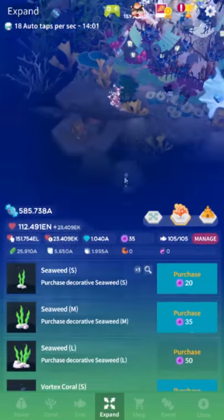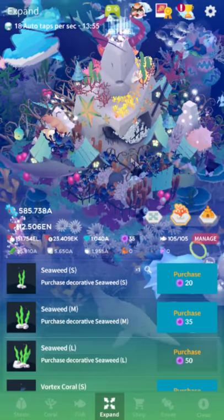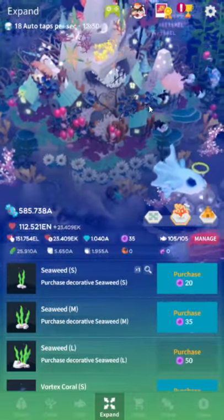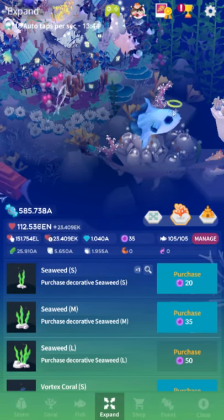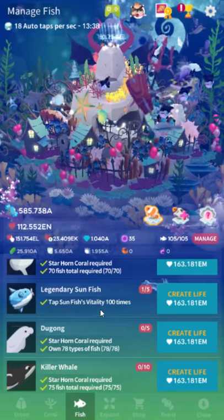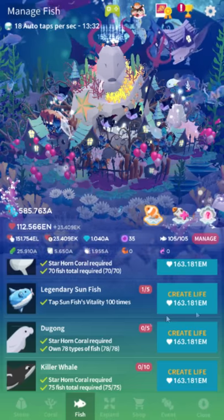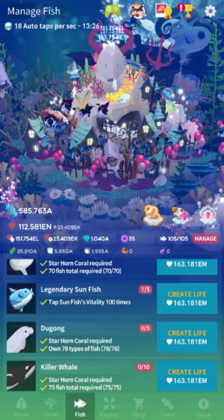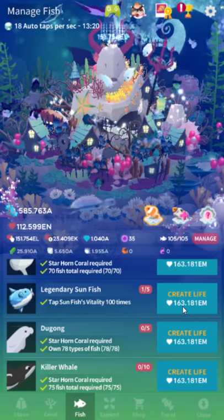Put a few in your tank - you can do it with one but it's faster with two or three. Then go into expand mode, because the Sunfish don't really loiter around much; they tend to roam outside. In expand mode you can move around and keep better track of them. To tap vitality from a specific fish, store everything but that fish. Song of the Moon does not multiply taps for this - you just have to click it a lot.